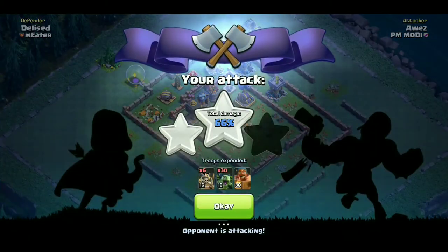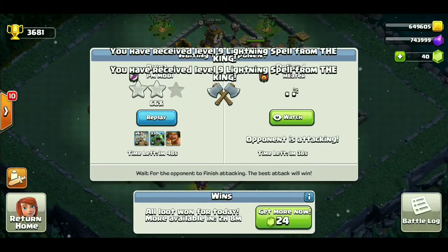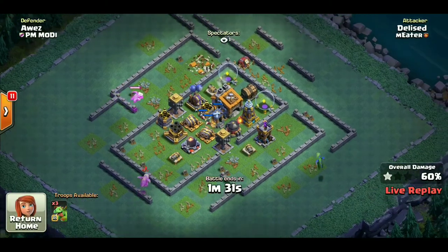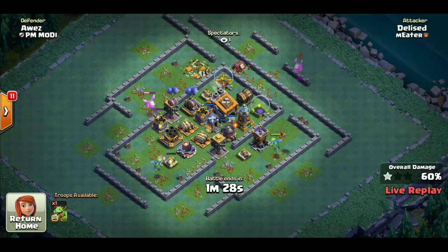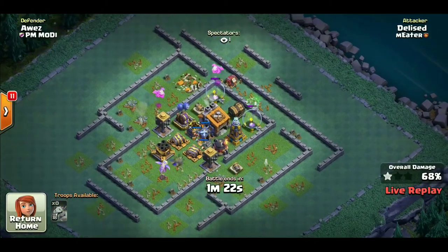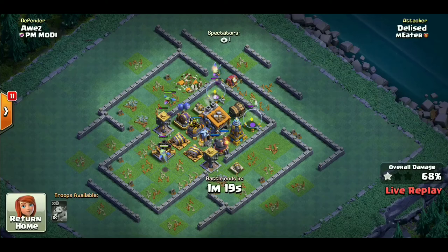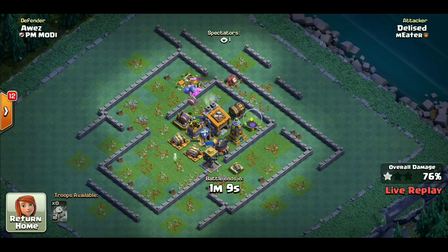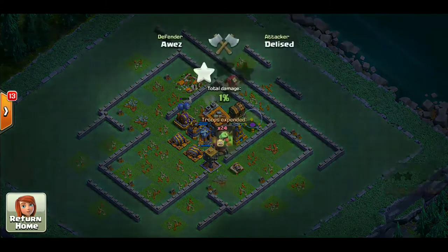चलिए देखते ओपोनेंट ने क्या किया। ओपोनेंट का attack चालू है, हम live देखते हैं। देखिए ओपोनेंट यूज कर रहा है baby dragons, सब max level के हैं, 4 sides से डालने की कोशिश कर रहा है। लेकिन हमारा TH destroy नहीं कर पाएगा। Max level drops के सामने भी हमारे base ने खुद को defend कर लिया। ओपोनेंट के एक ही star हो पाया, हम two stars कर चुके हैं - so you win the battle!